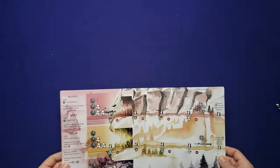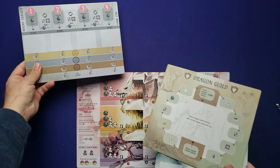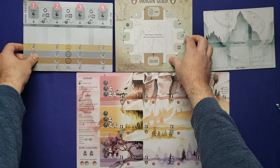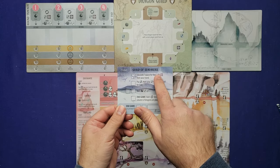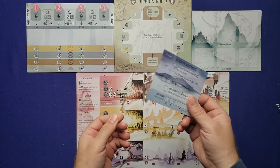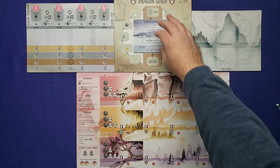First, you'll need a player board. Next, you'll need the round board, the dragon guild board, and the card board. Then you'll choose one of the guilds at random — today I have the Guild of Seafarers. Make sure to place it on the two-to-three player side because you're setting up for the AI as a second player, so it'll be a two-player game.